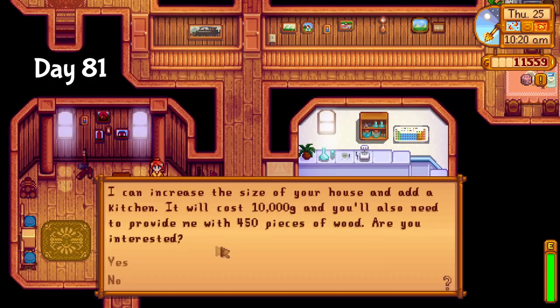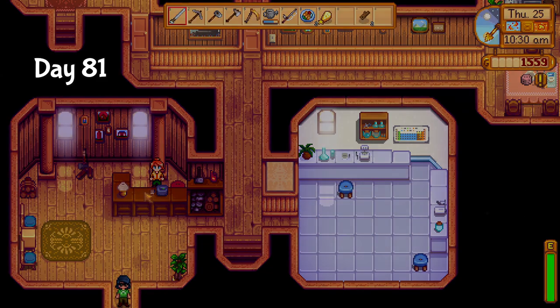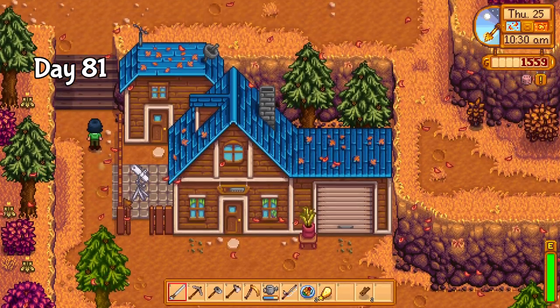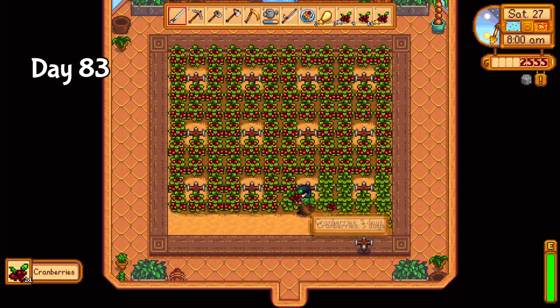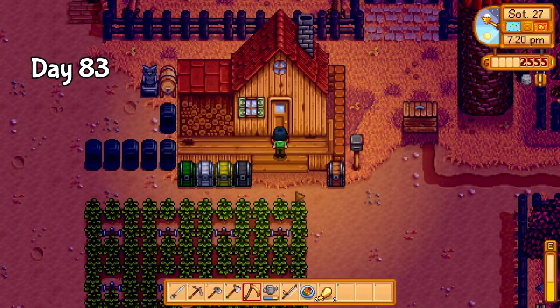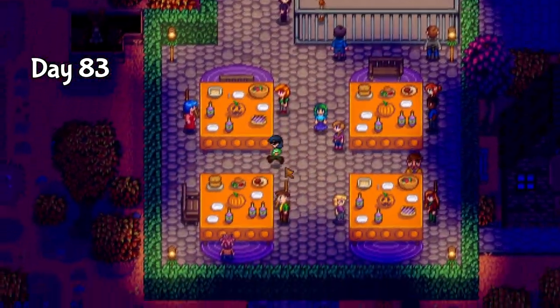On day 81, I upgraded my home, and now I just wait for winter for the last few community center items. I'm very worried about the rabbit's foot — I can easily get everything else, but I'm gonna need very good luck to get the rabbit's foot in time. I did absolutely nothing on day 82, so on day 83, I harvested the greenhouse cranberries and spent literally all day waiting for the Spirit's Eve festival. I need to meet as many people as possible so the bulletin board reward can give me friendship for everyone.